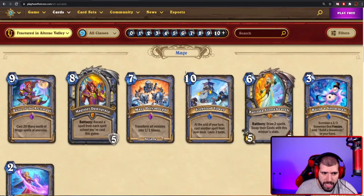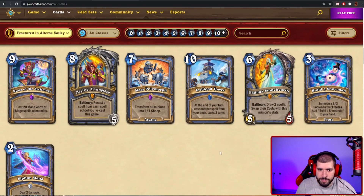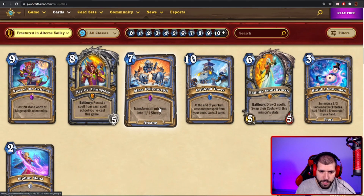Moving down to Mage, where we have 3 new mage cards revealed. Starting off with Mass Polymorph, a 7-mana spell that transforms all minions into 1-1 sheep. I think this is gonna be a meme card — it's gonna be good when you discover it but I don't believe people are actually going to be running this in their decks. Maybe it might find room as a one-of in a big spell mage, which the game is trying to bring support for. But as a standalone 7-mana, I'm not sure it's good enough.